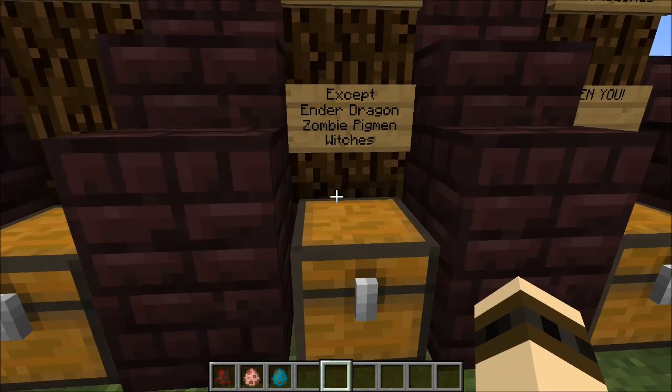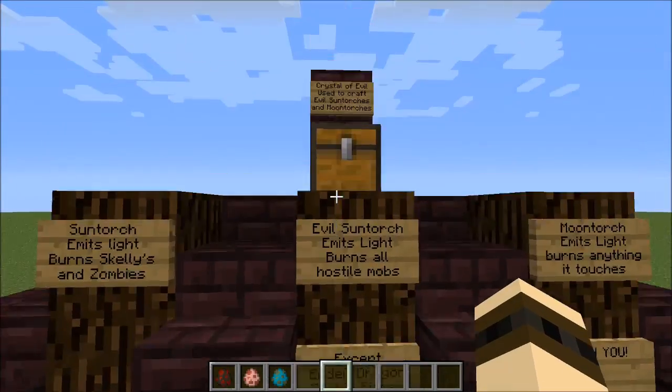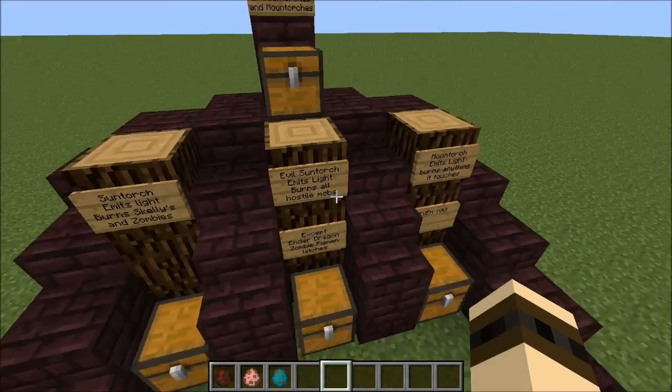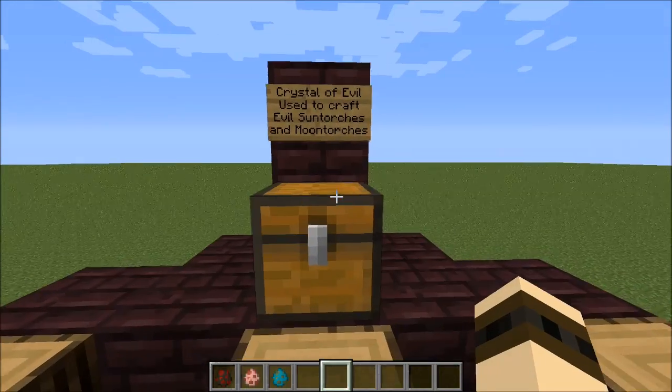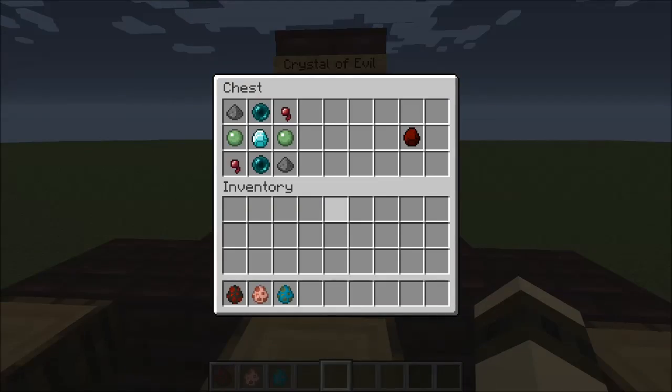The way that you're going to craft the Evil Sun Torch uses this pattern. The thing in the middle is a Crystal of Evil — that's probably where it's getting all of its evilocity from. The Crystal of Evil is used to craft Evil Sun Torches as well as Moon Torches. The way that you craft it is two ender pearls, two gunpowder, two slime balls, and two spider eyes surrounding a diamond.